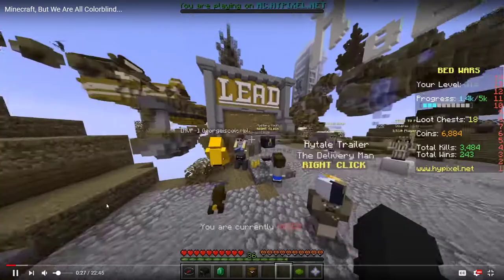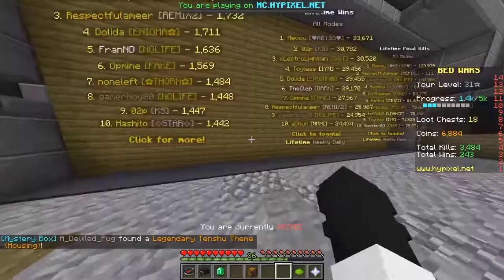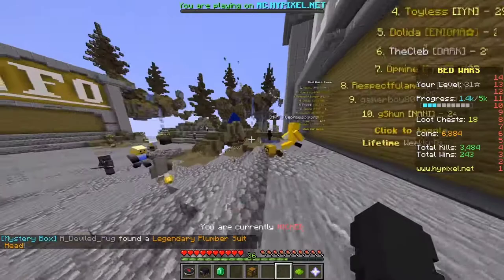Oh my god, dude, you're yellow. Is this spruce wood? Wait, this is — no, it's not. This is spruce, right? This is not jungle wood. It is — this is jungle wood? Wait, is this birch? I'm colorblind. It's acacia. I honestly have never been able to really tell the differences between all the woods now that they added like ten different types of wood into Minecraft.